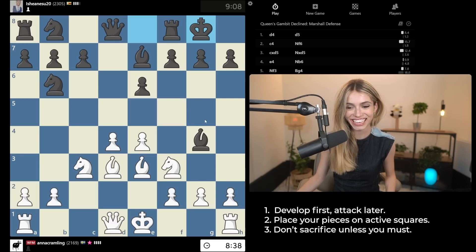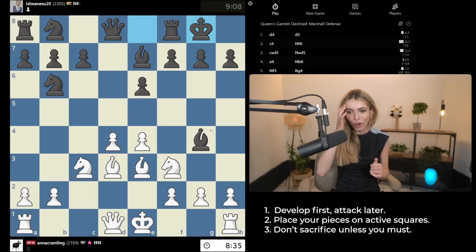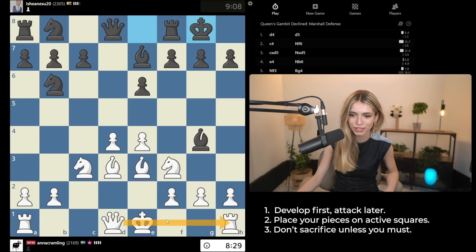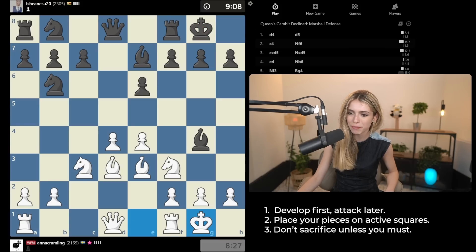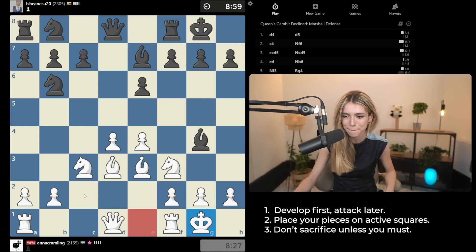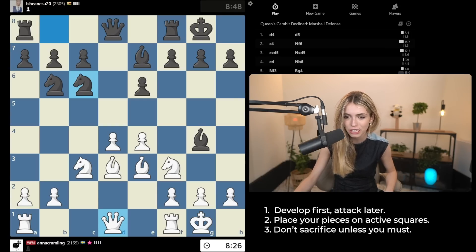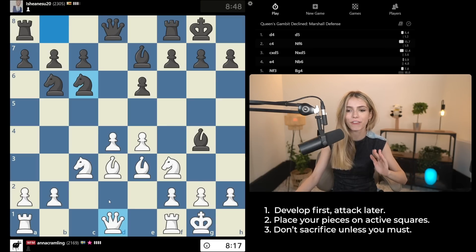Now I almost want to launch my attack, but I probably should castle first, just so that my opponent doesn't have anything against me. Now after I've castled, I'm ready for the attack — I'm ready to go all in. I'm going to go for an attack without pushing my pawns like crazy over here. I could have tried to go long castles and start pushing my pawns, but this position didn't call for that. Now all my pieces are developed — it's time to find a way of attacking.